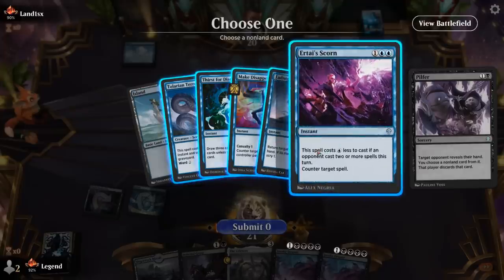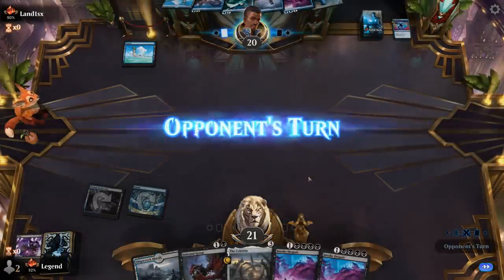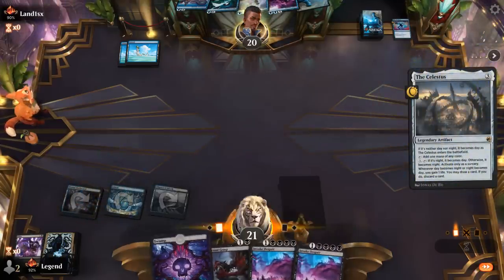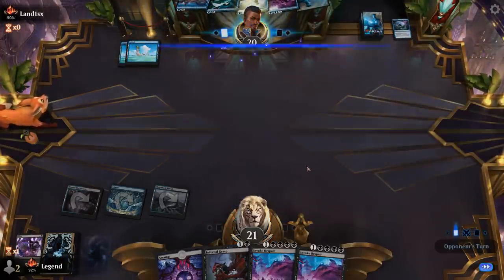Do we just grab the Hard Counter, since we can try and play around Make Disappear? Could also take the card draw effect to kind of strand them with their current hand. The upside of taking Make Disappear is that I can resolve Celestus, and then they can maybe counter one Invoke, but hopefully the second one resolves. Then we maybe drew another counter here — yep, Syncopate for one. That's too bad. So we won't be able to Invoke Despair now.